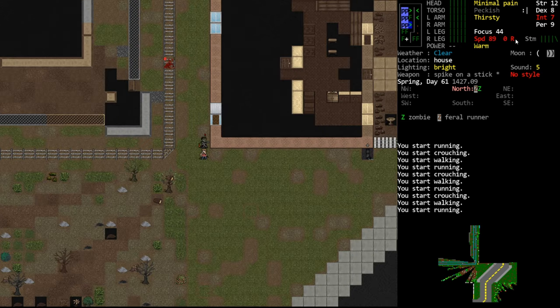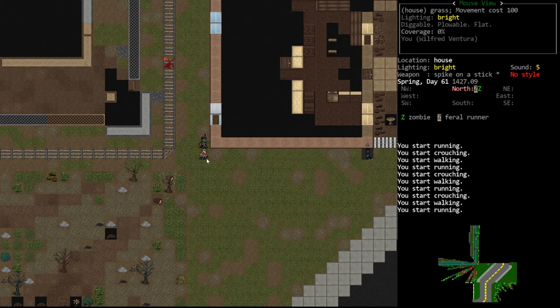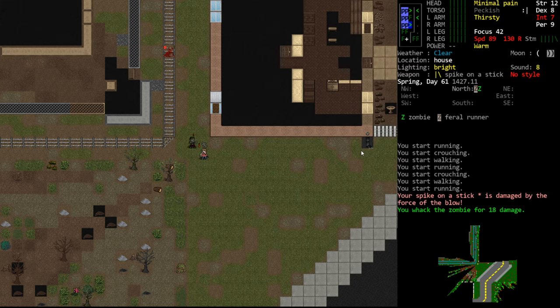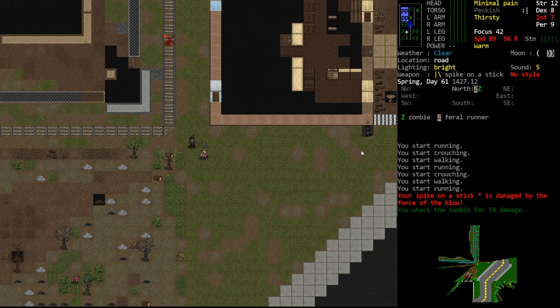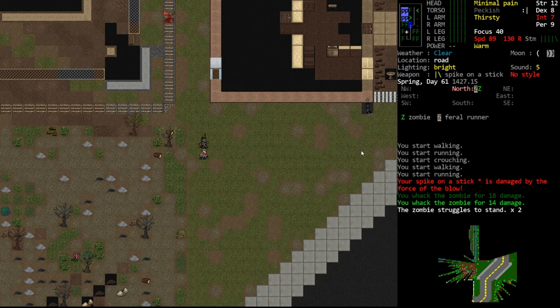Sprinting allows us to move at basically double speed. If we were to just walk away from this enemy, our speed is currently 89 — about as fast as he moves — so we'd make only a little distance, and every time we attacked he'd close ground. So we're going to sprint away from him, back up, hit F again, and attack. He moved again. We hit him for 18 damage, but our spike on a stick was damaged by that attack because it's flimsy, so it now deals reduced damage.